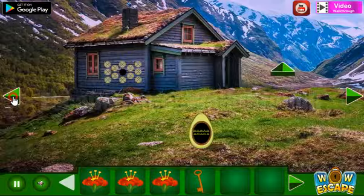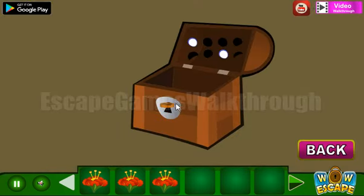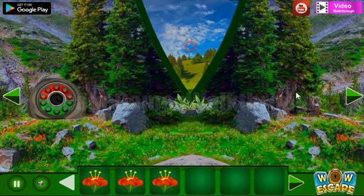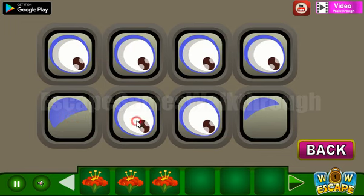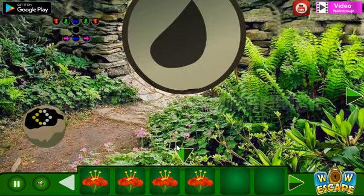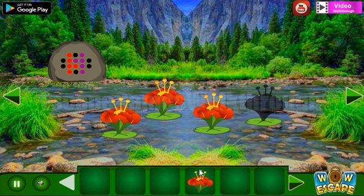One more hint we can get from the chest by opening it with the key. We have a hint of different shapes, and the same shapes we need to repeat here on this puzzle. We've got four flowers. Now let's exchange these four flowers for the seed and finally escape.